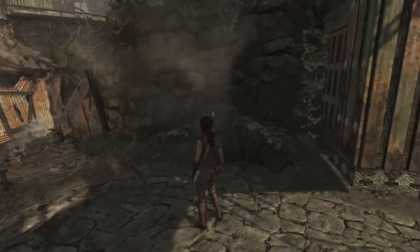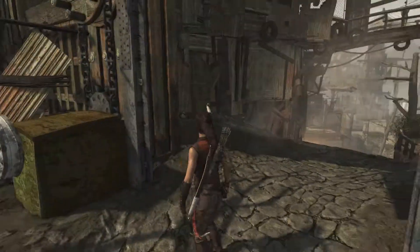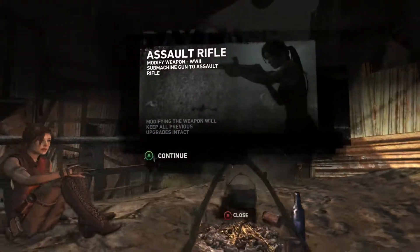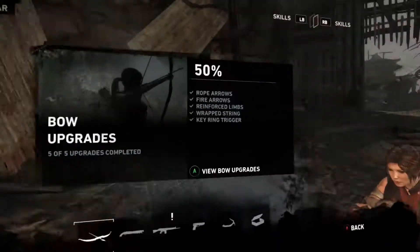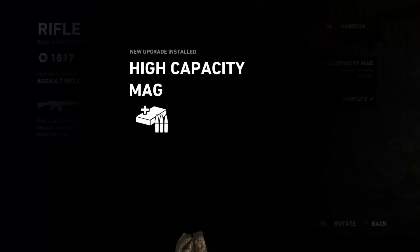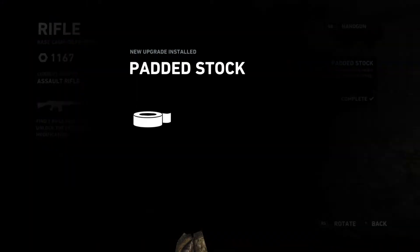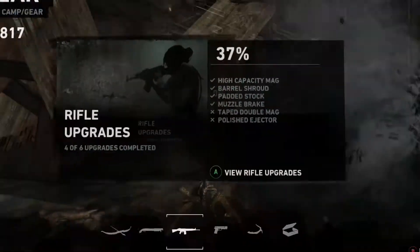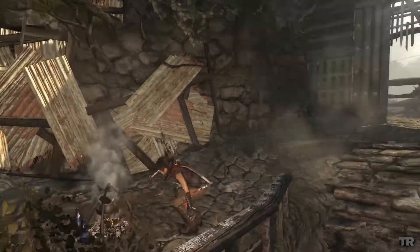Hi guys, welcome back to another Tomb Raider 2013 collectible walkthrough. As you can tell, I killed all these guys and then entered this area over here. I'm gonna interact with this campsite real quick. I think I am gonna upgrade some things real quick, sorry I didn't do this before I started the video. I'm going to do this so that way I have better equipment for the next area. I'm going to upgrade a little bit of some weapons. That way I'm all set.